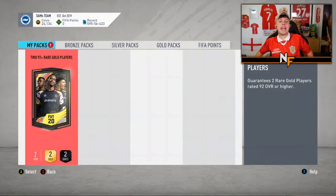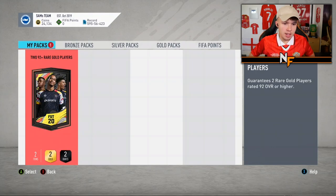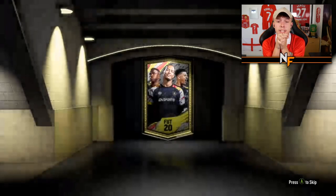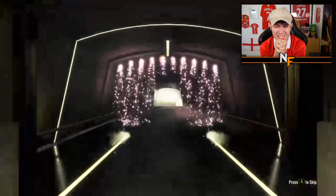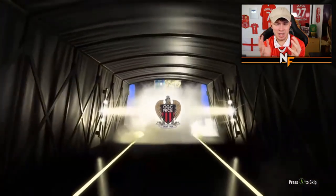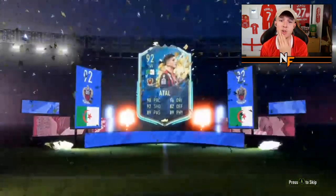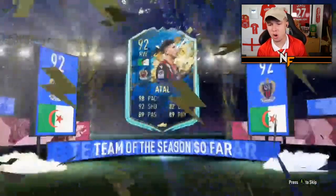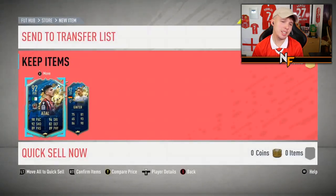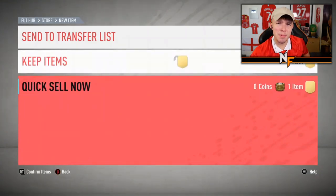Pack eleven — Sam's pack, first Xbox pack of the video. Come on, let's see something cool. Team of the Season — what nation? Mares, that's the minimum. Two 92s — Atal's a decent card, don't get me wrong. What other 92 is he gonna get? Alfonso? Ginter — oh god. Yeah, come on.